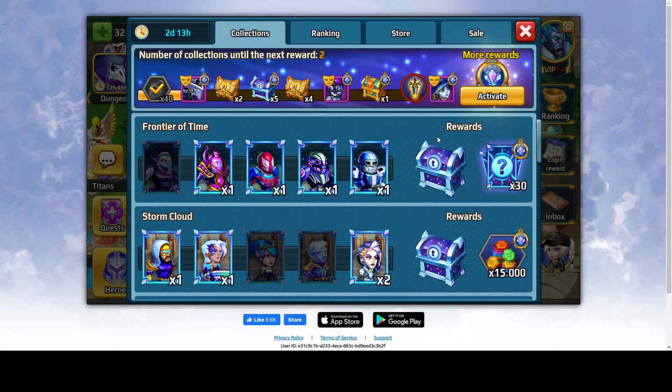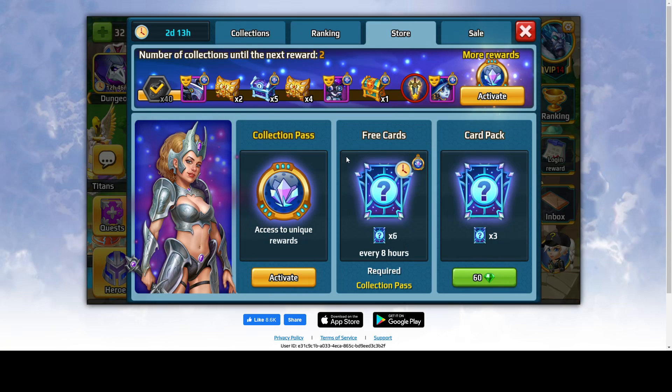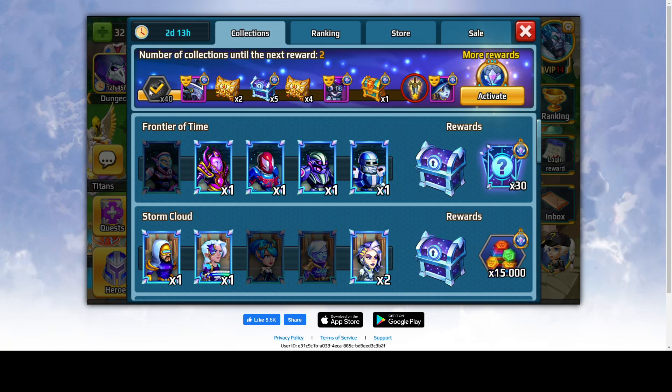One more thing to say: if you buy the event pass in the store, you will have these options unlocked where you get three cards. You get six free cards every eight hours — you just go and collect them. For all those who are not buying the event pass, you just go through the rewards over here and open those chests.